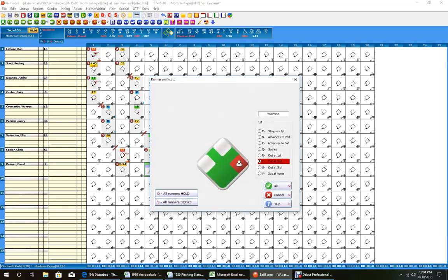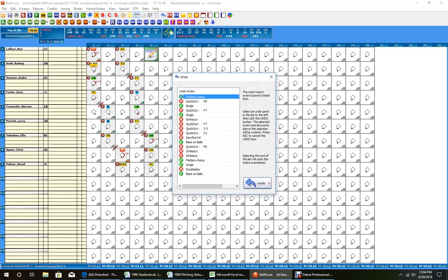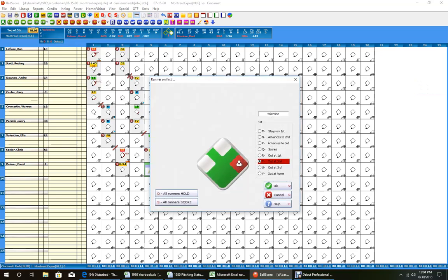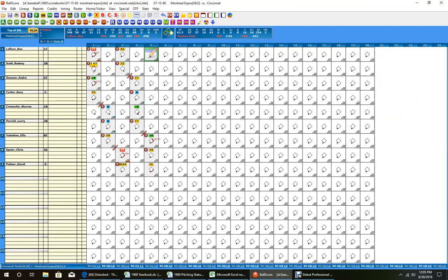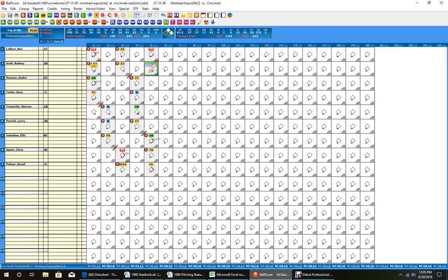Ron LaFleur gets another walk — walk overrides the hit possibility. No chance to steal because there's a pitcher in front of him. Rodney Scott comes up needing a 75 for a hit. He rolls a 76, does not get the walk either. A 68 is a fly ball to center field — close to the wall at range 17, but nothing there. Fly out center field ends the inning. Moskow avoids another scare.